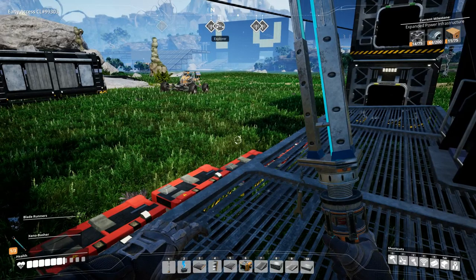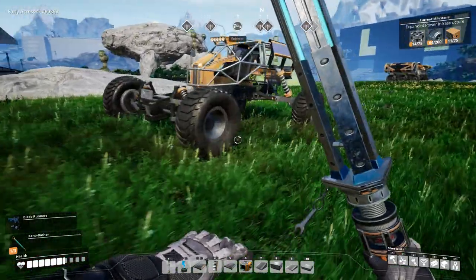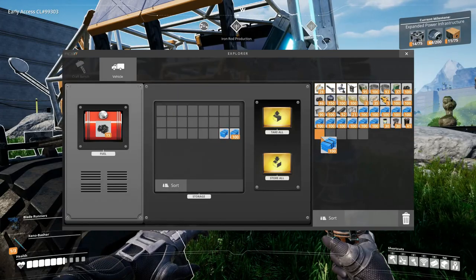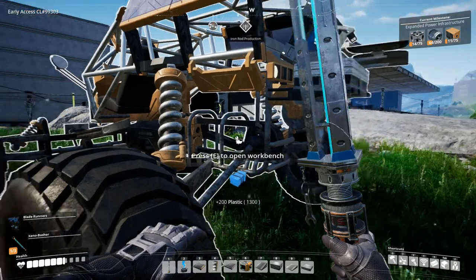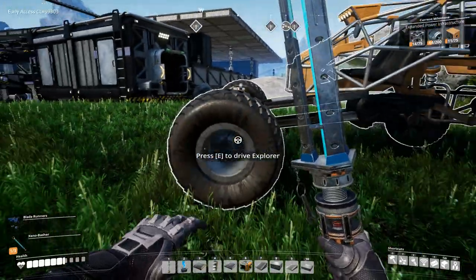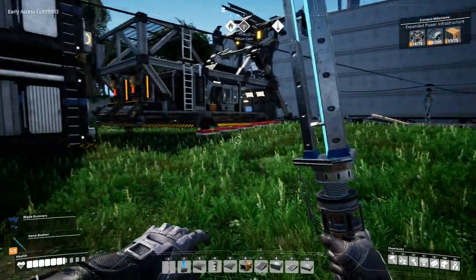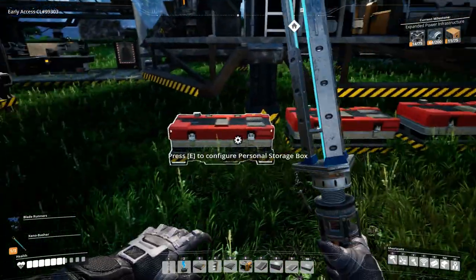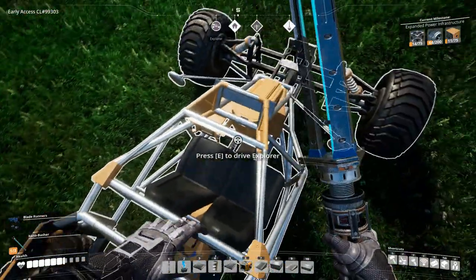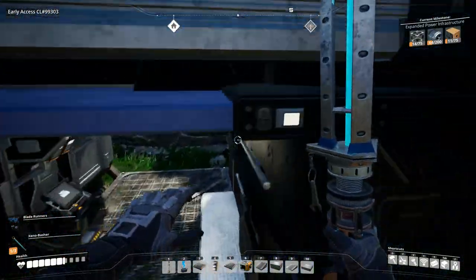Hey everyone, I'm Nog and welcome back to Satisfactory. In the last episode we went over and got ourselves a bunch of plastic and rubber in our brand new Explorer. It is so awesome to drive — I absolutely love this thing, fantastic, really really good job from the developers. I love it, so much fun to drive.